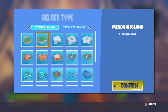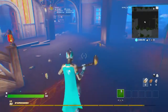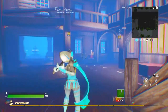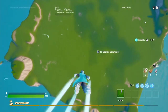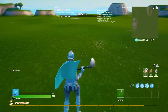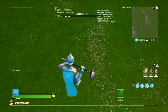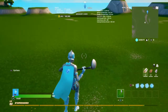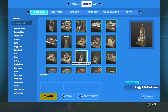I prefer using the Meadow Island — it's pretty flat. You can name it whatever, so let's just name it 'Savages Zone Wars' or 'Zone War.' Also, use my code in the item shop — there'll be an arrow pointing to it. The first thing you want to do is find the middle of the map. If you play on custom, you might want to switch to Builder Pro for this.